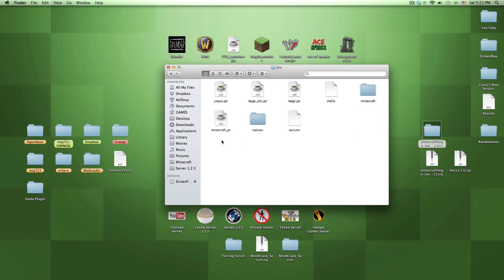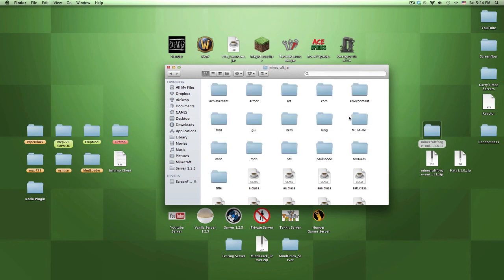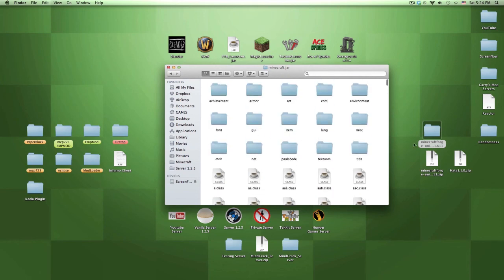Once you have the extracted folder from The Unarchiver, rename the original Minecraft.jar file to minecraftbk.jar - which stands for backup - just in case something goes wrong. Then rename the extracted folder to minecraft.jar. Delete the META-INF folder inside it - just throw it in the trash.